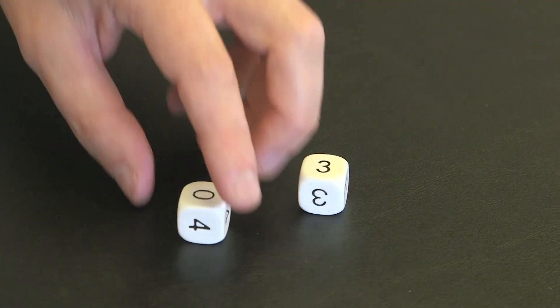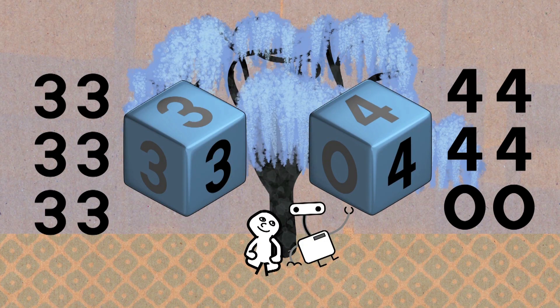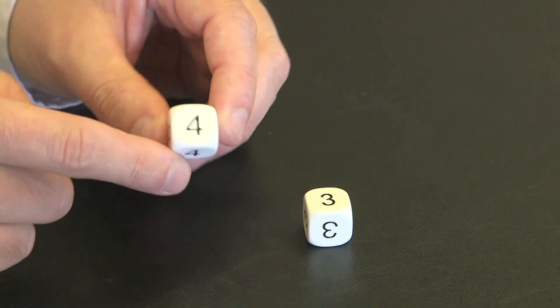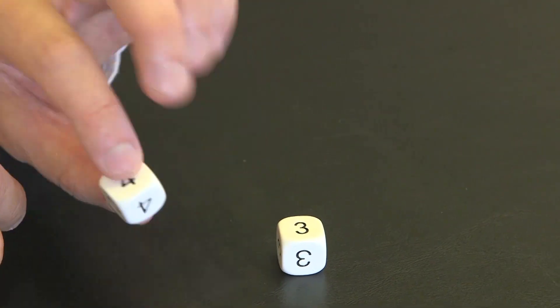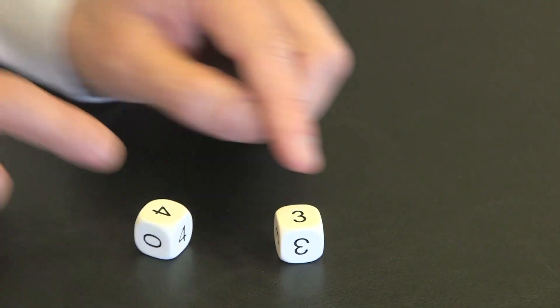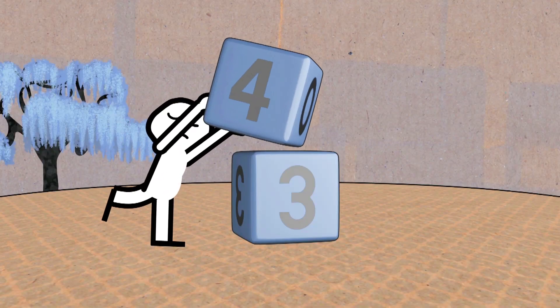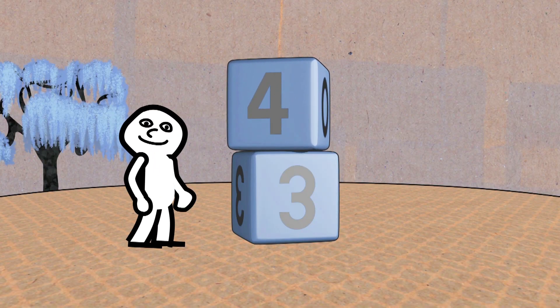So which one is stronger: 4, 4, 4, 4, 0, 0 or 3 everywhere? Clearly, the 4s die wins 4 out of 6 times and loses 2 out of 6 times. So this one wins more often — it is stronger than the all-3s die. Thus the beginning of the totem pole ranking is established.